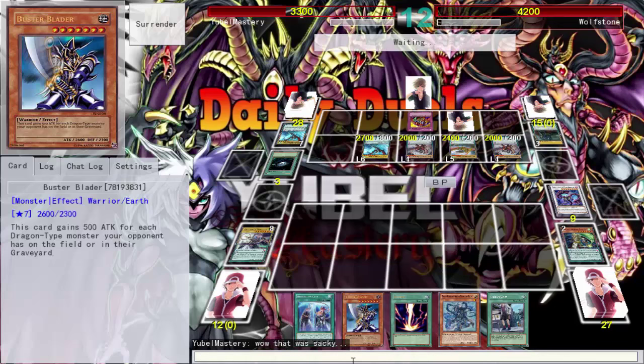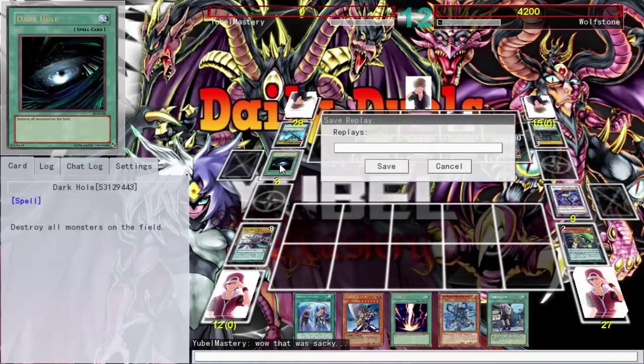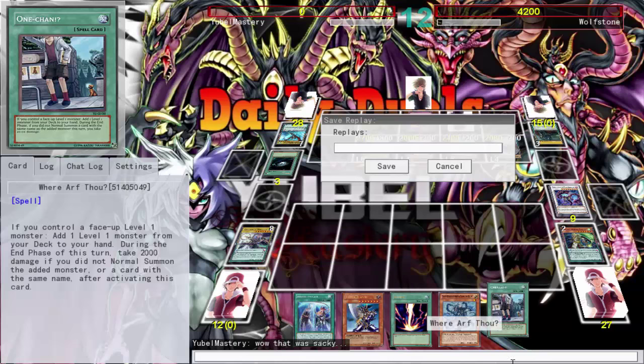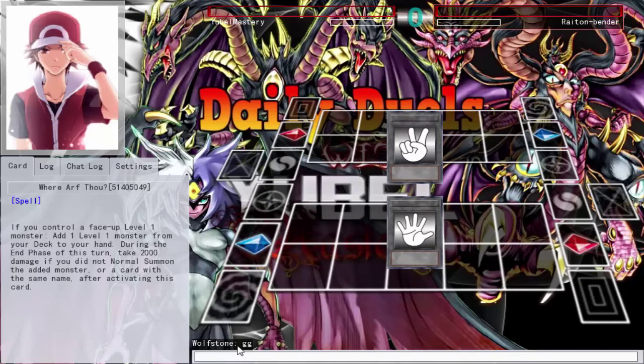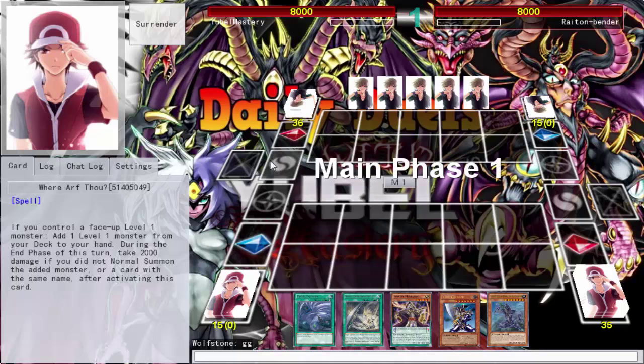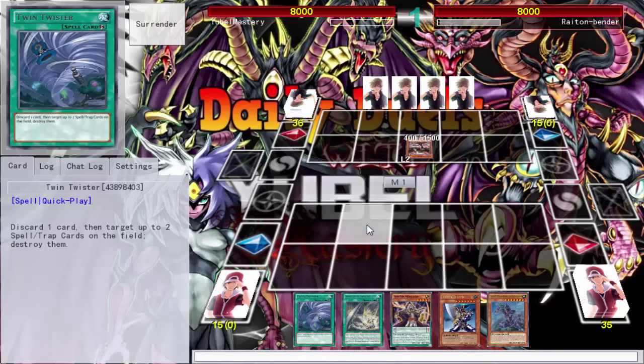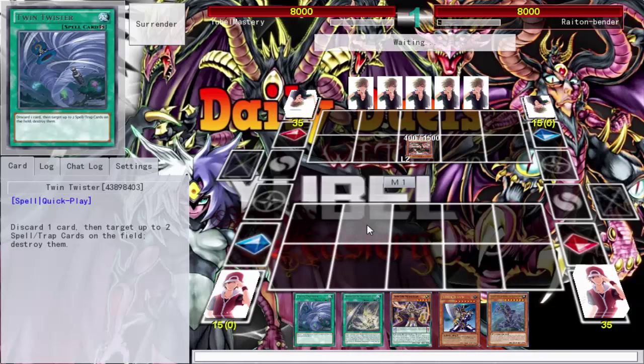He used Dark Hole and Raigeki. I'll move on to the next duel. This guy literally had Skill Drain first turn, Raigeki, Dark Hole, then jumped me with pendulum monsters. We'll get one more duel. He had Skill Drain, Raigeki, and Dark Hole before I could draw Twin Twisters or any Magicians to pop his Skill Drain and actually play YuGiOh.